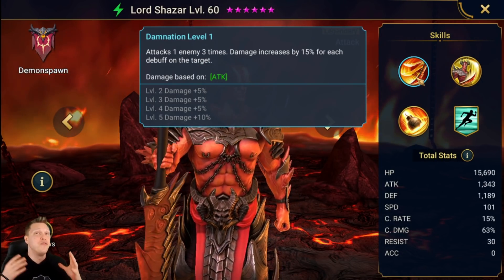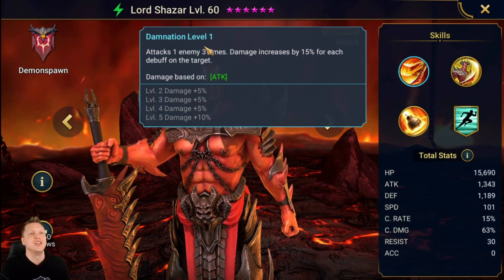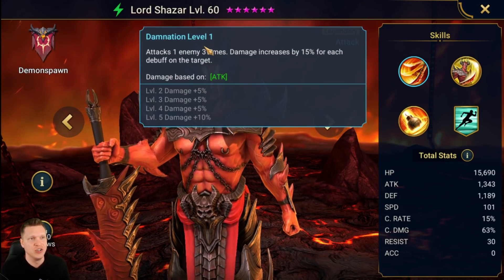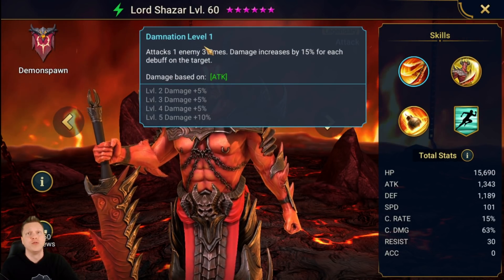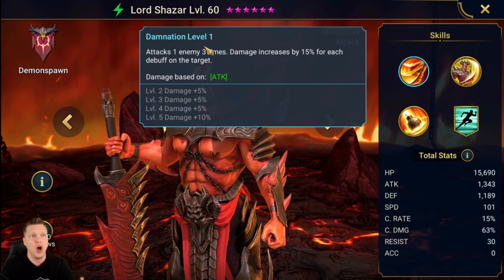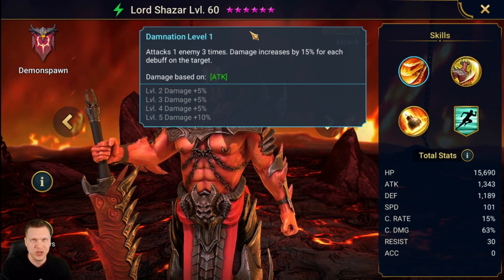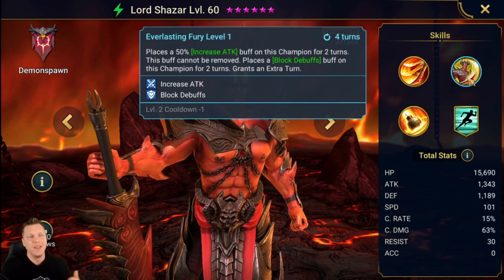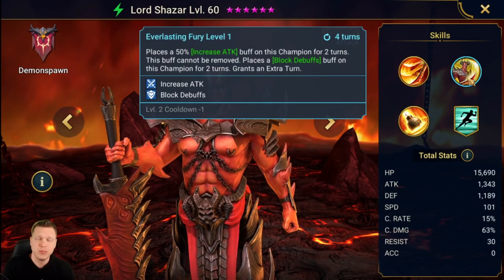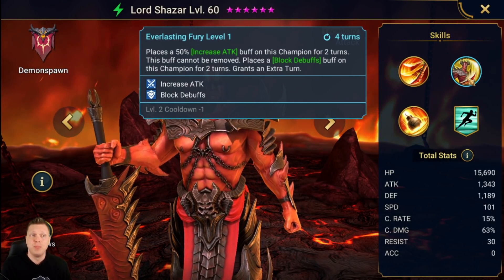It's one of the worst animations in terms of how long it takes to go from start to finish. Being a melee three-hitter that's super slow, it kind of checks all the boxes in terms of taking a long time — definitely an interesting note on his A1.